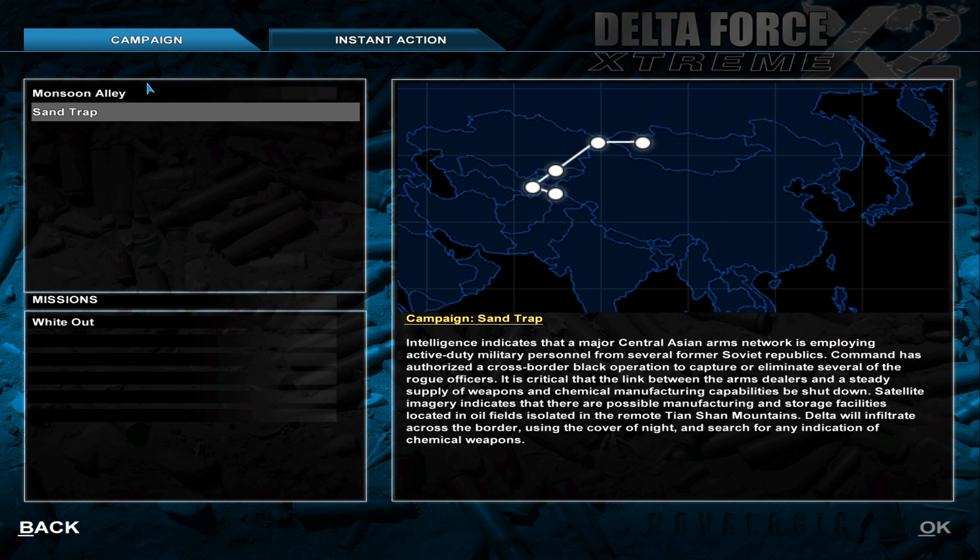The Sand Trap campaign: intelligence indicates that a major central Asian arms network is employing active duty military personnel from several former Soviet republics. Command has authorized a cross-border black operation to capture or eliminate several of the rogue officers. It is critical that the link between the arms dealers and a steady supply of weapons and chemical manufacturing capabilities be shut down. Satellite imagery indicates possible manufacturing and storage facilities located in oil fields and isolated in the remote Tian Shan mountains.